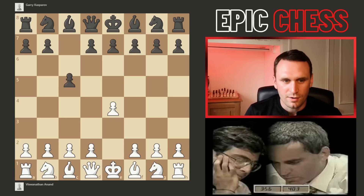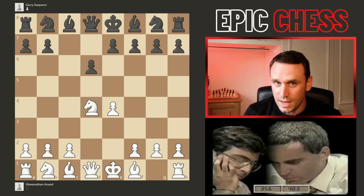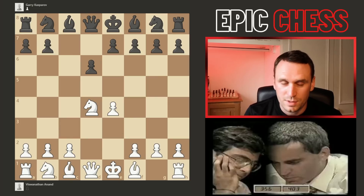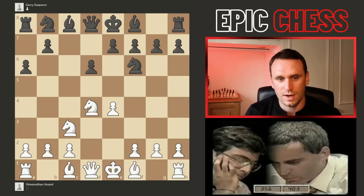Anand kicks off with e4. Garry goes c5 — he played this his whole career — and now we had knight f3, d6. These are all the standard opening moves of the Neidorf variation, named after Miguel Neidorf, the famous Argentinian grandmaster. Pawn a6 starts the variation here.